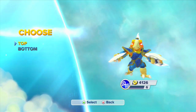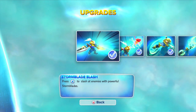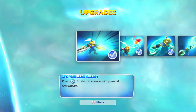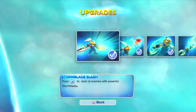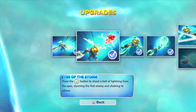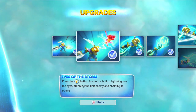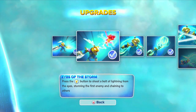Alright, so let's take a closer look at Free Ranger here, his top and bottom. We're going to start off with the top upgrades. Storm Blade Slash — press X to slash enemies with powerful Storm Blades. And then the Eye of the Storm — press Y to shoot a bolt of lightning from the eyes, stunning the enemy first and then chaining to others.